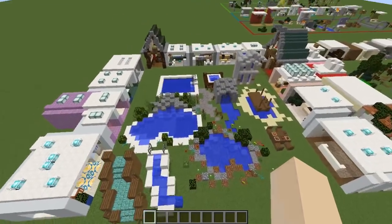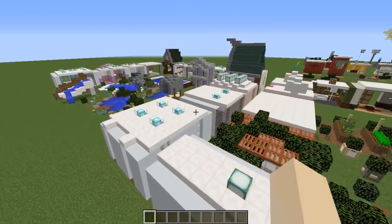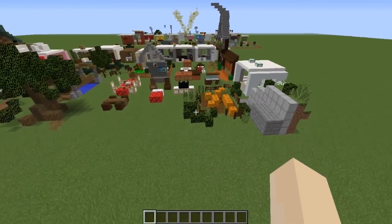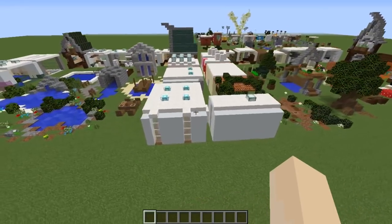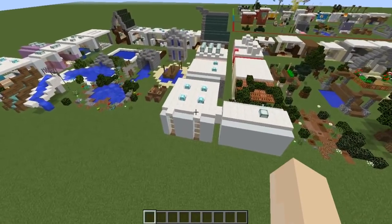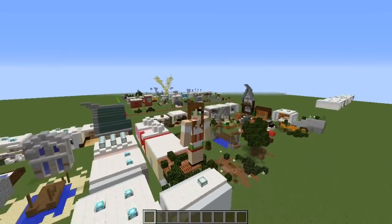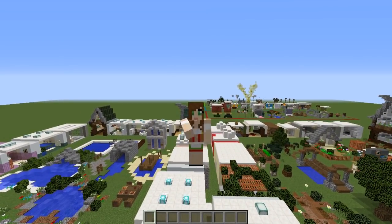There you go — 70 different ways to build in the 1.13 Update Aquatic for Minecraft. I hope you guys really enjoyed the video. Please like and subscribe if you did. Comment down below what you're most looking forward to with the new 1.13 update. For me it's probably the aquariums and fish tanks because I'm a big pet person in Minecraft, but I'm also looking forward to a lot of the interior designing and the water mechanics. Thank you so much for watching. Bye!